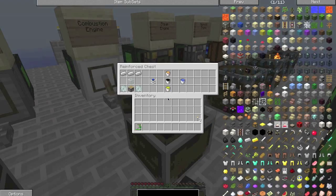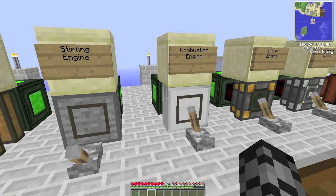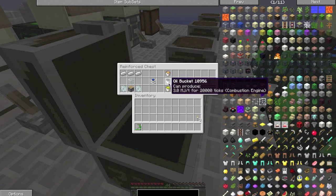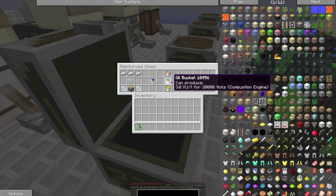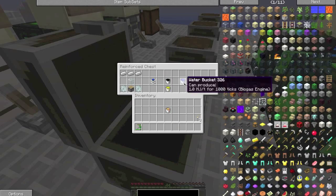Then we have our combustion engine. Be warned — combustion engines can actually explode if you don't adequately cool them with water. Stirling engines can as well if you allow them to build up too much heat. The combustion engine runs off lava, oil, and fuel. Fuel is made through the refinery, and oil is also processed through the refinery. I'm gonna put in the lava.